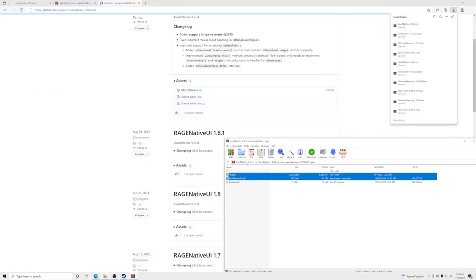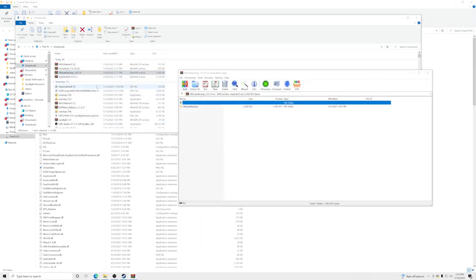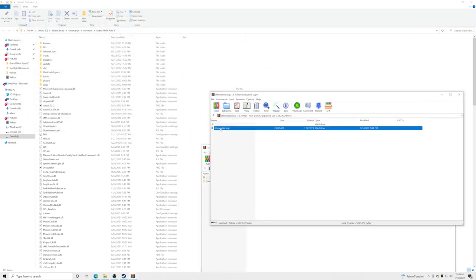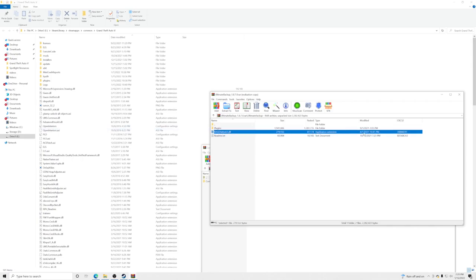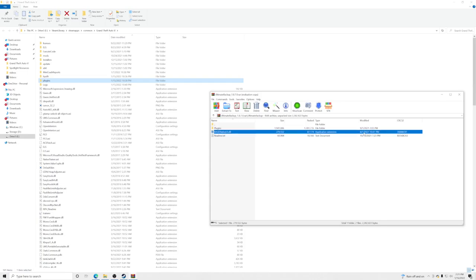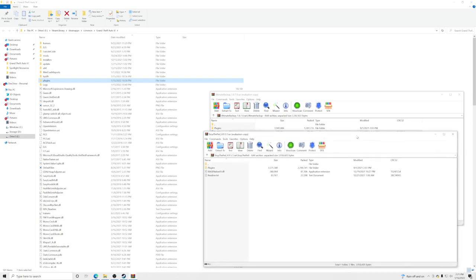Now open the Ultimate Backup download. Go inside the folder and look at the RageNativeUI file — it says 8/1/2021, which is out of date. Do not copy that one. Pay attention to dates on these RageNativeUI files because plugin creators don't always update them. All you want from the Ultimate Backup folder is the plugins folder — drag and drop that into your GTA5 main directory.